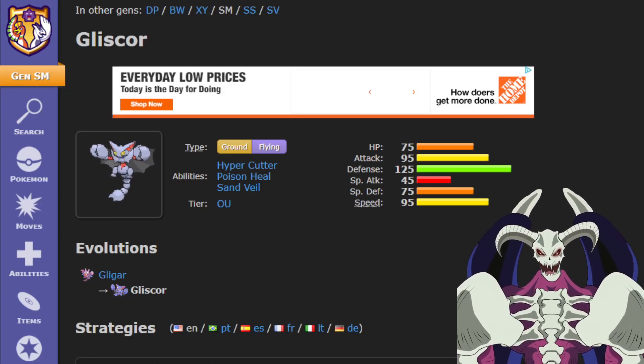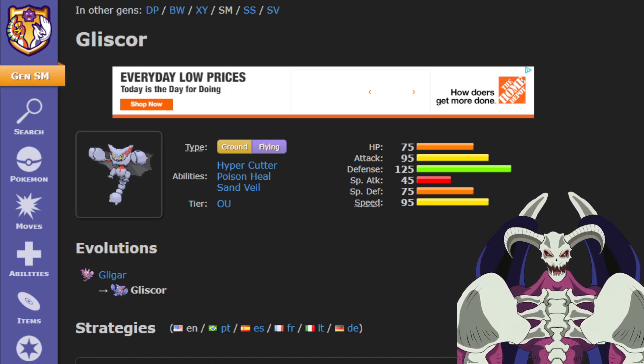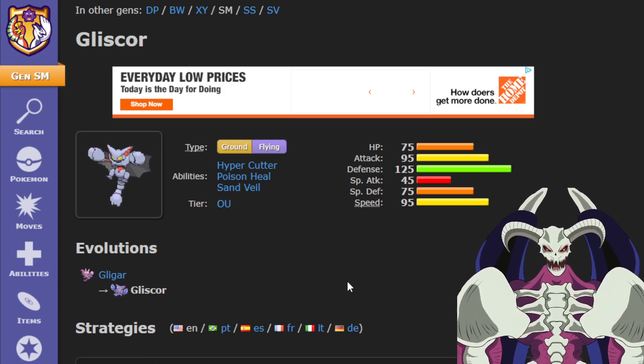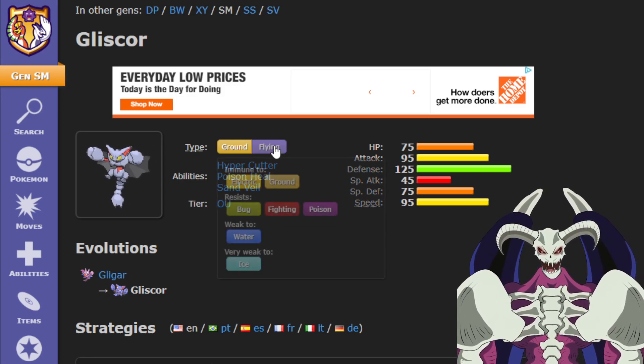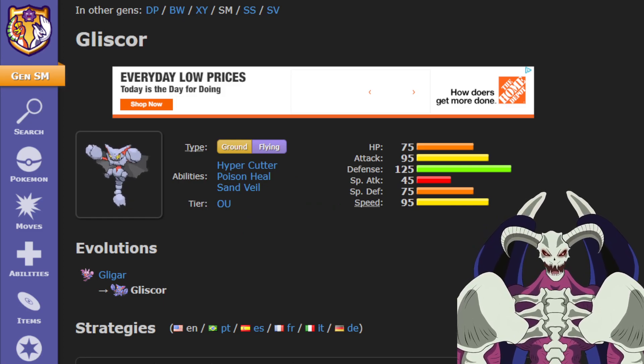In Generation 9, Gliscor will be even stronger. Terra Typing exists now, and Terra Typing is really, really good. You can change it from a Ground/Flying type to a Normal typing, and this will make Gliscor much, much better.